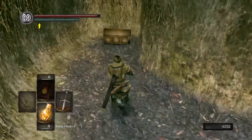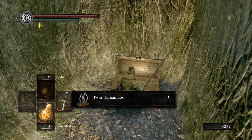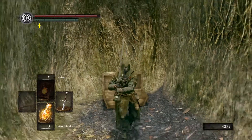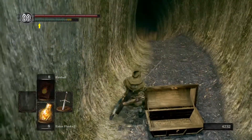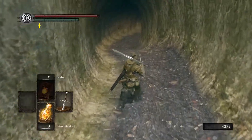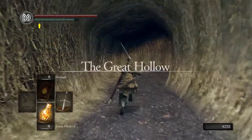The fake wall leads to a chest with humanities. But FromSoft is super mega sneaky — there's a second illusory wall behind the first one that actually leads to the other area. The other area is called the Great Hollow.